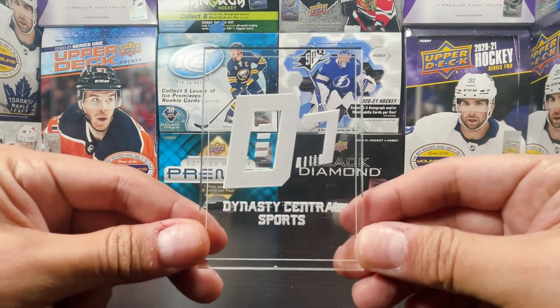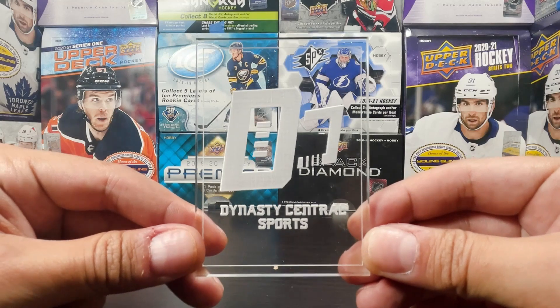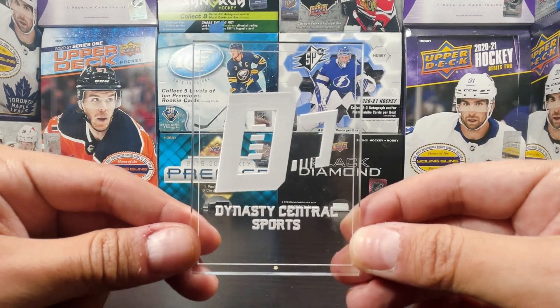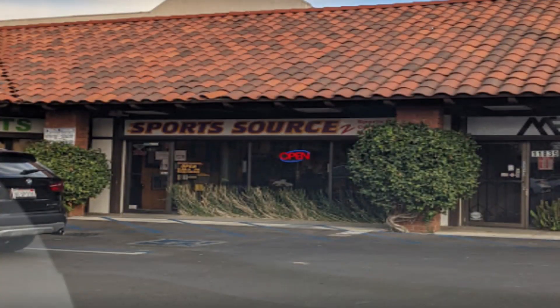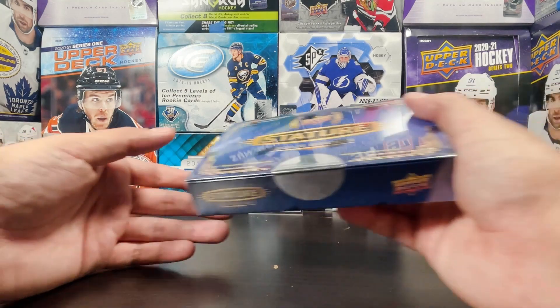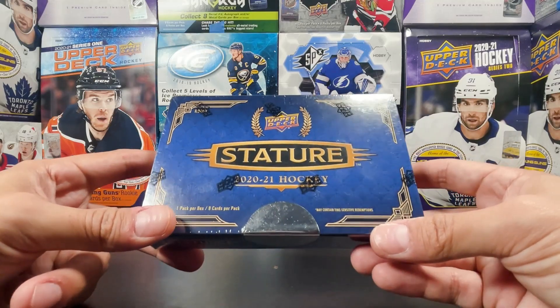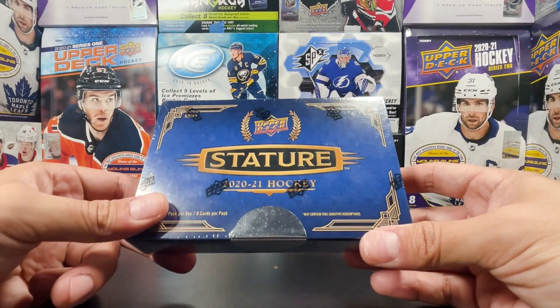Welcome to another box break here on Dynasty Central Sports. I did it again — I went down to Sports Source 2 in Studio City, California to do a couple deals, hopefully make a couple deals. I came out with some cash but also came out with this box of 2021 Stature. Of course I did. I think it's time for an intervention — it's my new thing, I have to have a box of Stature.